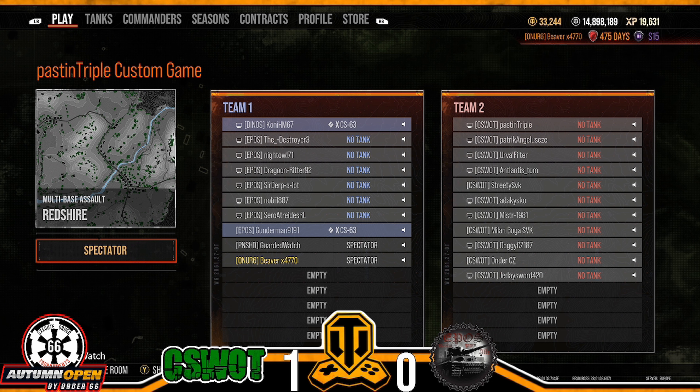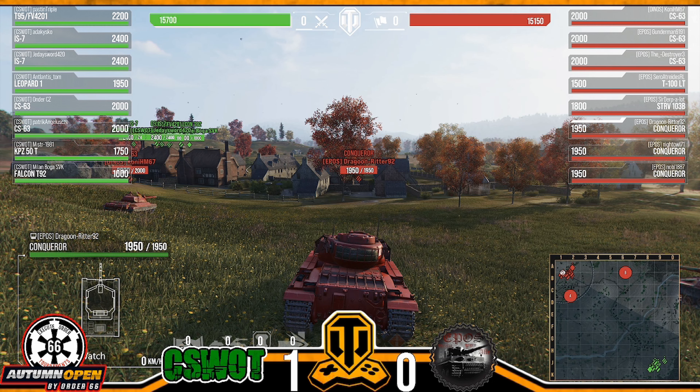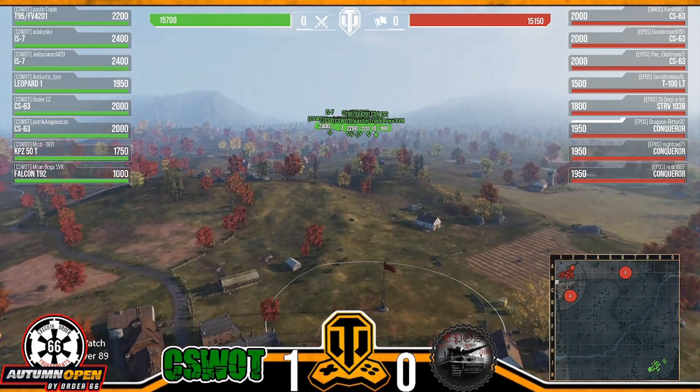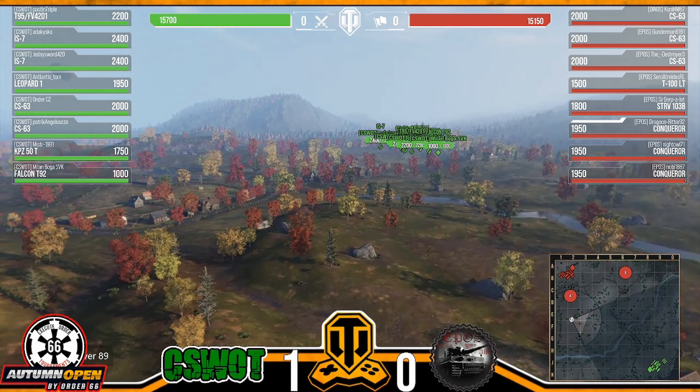Can't wait — this could be a great one. We can't wait to get ships up and going, get some comp rolling in ships. Clans are coming — they were saying December — and training rooms are supposed to be coming next month too. Going to be interesting. Over on the EPOS side: Coney, Destroyer, and Gunderman all in CS63s, Zero bringing back out the T-100 LT, Noby in a Conqueror, Dragoon in a Conqueror, Night Owl in a Conqueror, and Sir Derps again in the Strv.